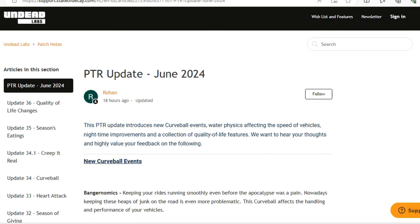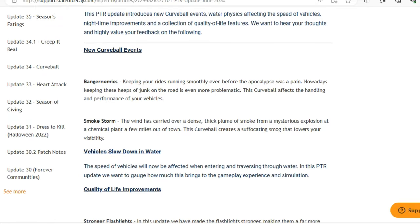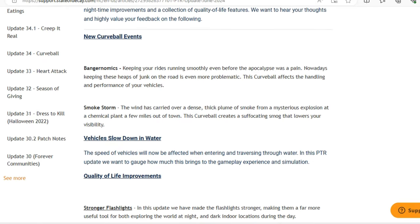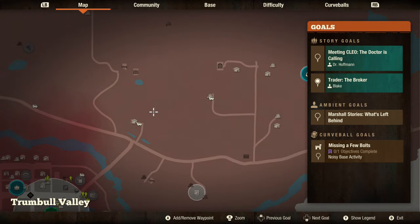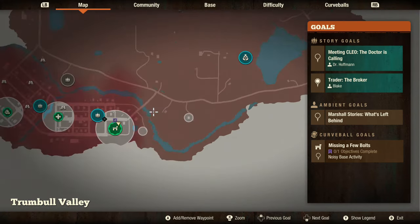Sunny Games talked about the new curveball mechanics, and they're trying to make it a more realistic game — like cities and other places will have zombies only where they should be. The new curveball events include Bangernomics, which keeps your ride running smoothly, and Smokestorm, where wind carries a dense thick plume of smoke from a mysterious explosion, creating a suffocating smog that lowers your visibility.